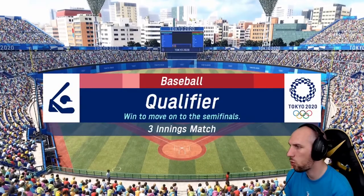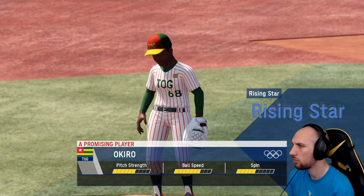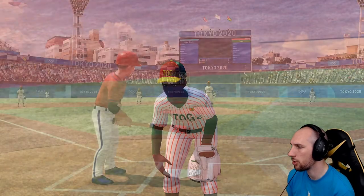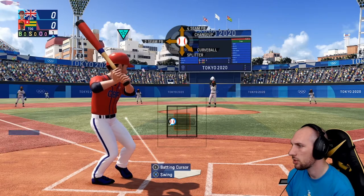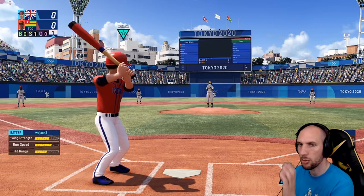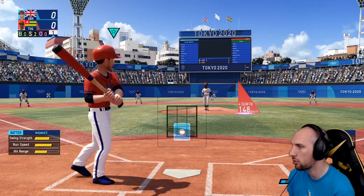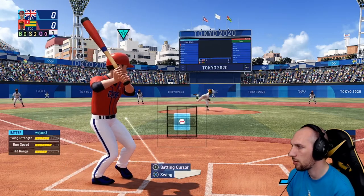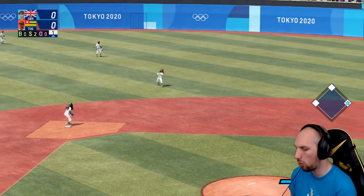Who are we playing against in the qualifier? We'll find out momentarily - Togo, we're playing Togo. Don't know how they'll be at baseball to be honest. Here is my character up first. So it's quite simplistic, like most of this game - you just have to put the box on where the ball is going to be and try and get your timing right. That was a fastball. I've hit that one nice into a gap and we load one base up.